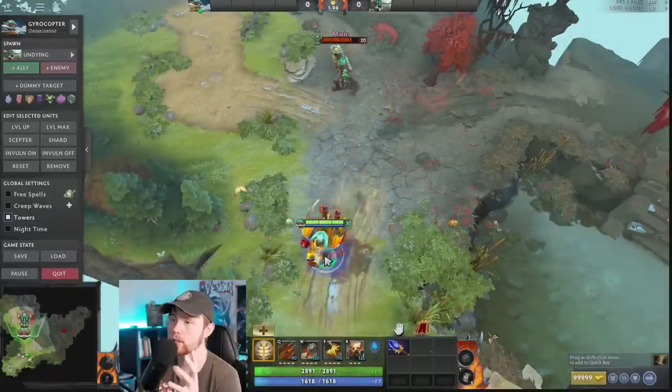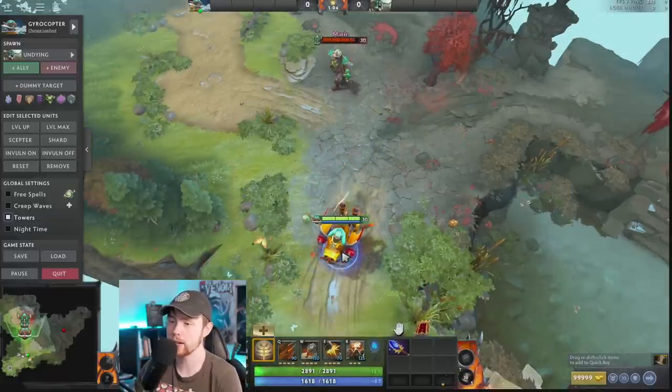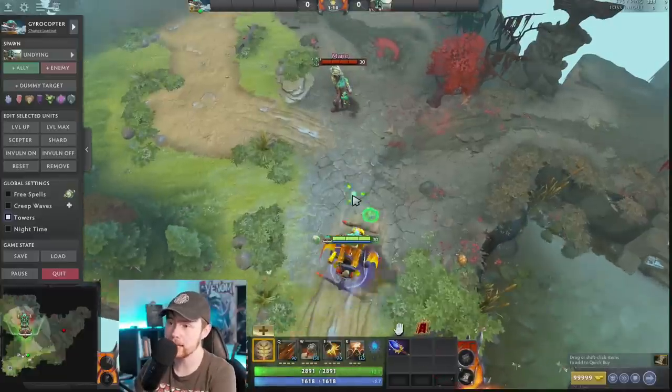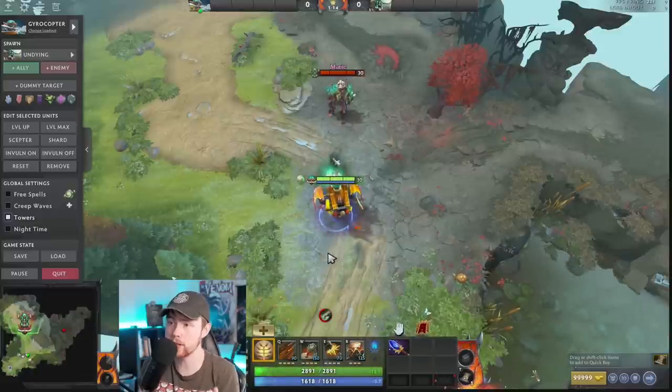What I want you guys to understand is that historically, what has determined whether or not Gyrocopter is good is how good Side Gunner is in that particular patch. The reason Side Gunner is so good is because he fires even if you're disarmed. So if I disarm Gyro here, the Side Gunner is still firing. When you pair this with Satanic, you're constantly life-stealing off of everything around you, even if you're stunned and disarmed, and it makes you so difficult to man up on.